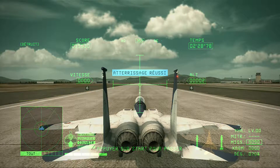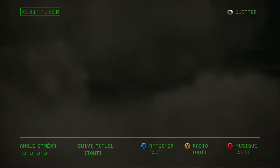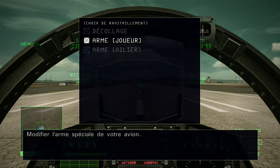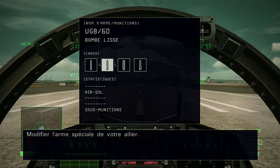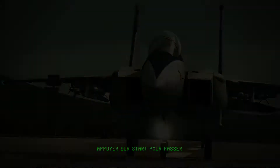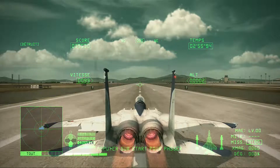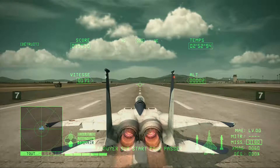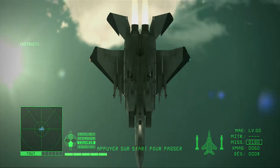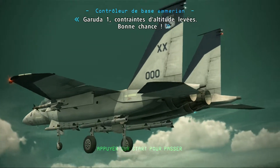Perfect, Guerrero One. Begin landing checks — you are clear to land. Guerrero One, you are cleared for take-off. Guerrero One, altitude restrictions have been cancelled. Good luck.